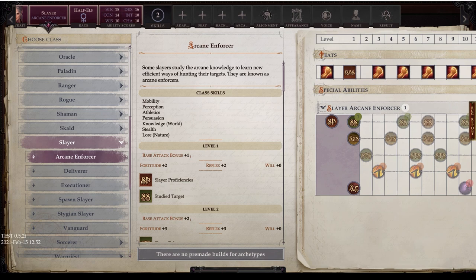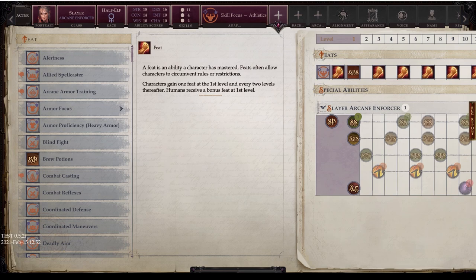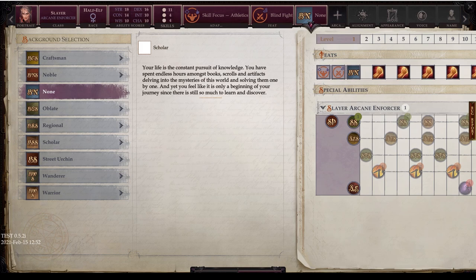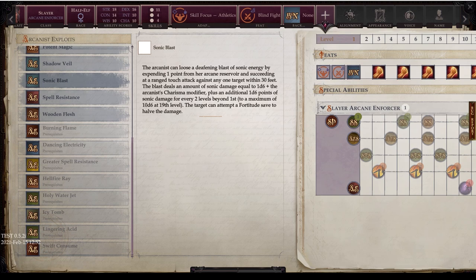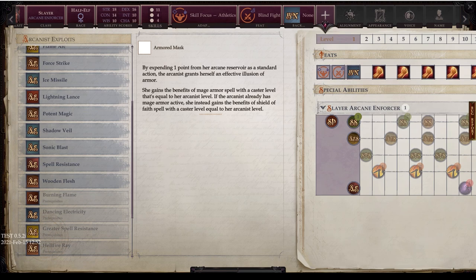Some Slayers study arcane knowledge to learn new efficient ways of hunting targets — these are known as Arcane Enforcers. The key new feature here is Arcane Exploits. I'm going to quickly select a few to give a preview, and I'll be doing a separate video to go over all of these in detail since they also impact the Arcanist class.